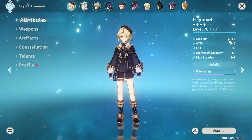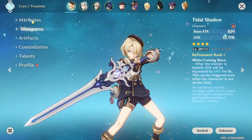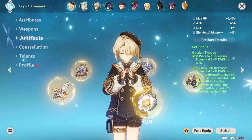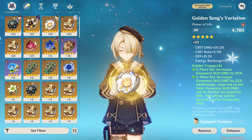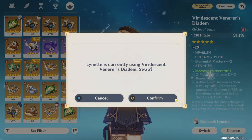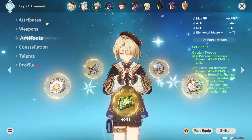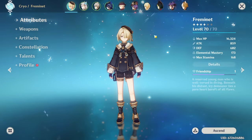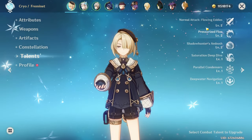We are now sitting at 800 attack - that'll obviously go up with weapon levels. In terms of crit we are at 60 crit rate and 116 crit damage. Could be a little bit better, but we could swap over to Lynette's piece which would give us more crit damage - now at 61 crit rate and 125 crit damage. Definitely better.